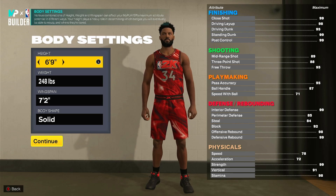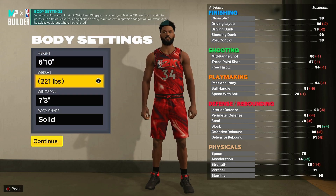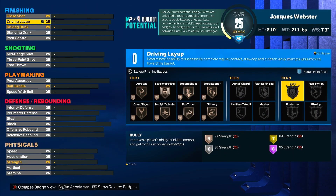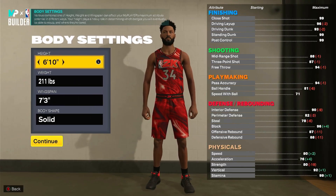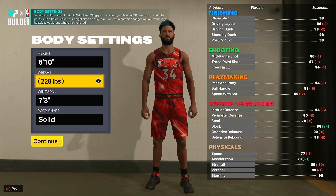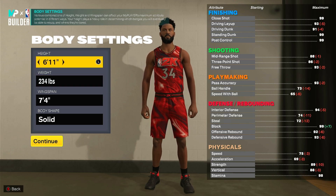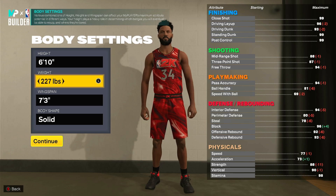First I'm gonna have to decide if I want to do 6'10 or 6'11. I don't know what the highest speed you can go — oh you can have 80 speed. I also want to look at Bully too because he's one of the strongest players. I get 89 strength for gold Bully, so I'm gonna see how fast I can go while having 89 strength. I think I can go like 77 speed which is pretty good. If I go 6'11 I might be a tad bit slower, I'll just try both and see what happens. So that's 89 strength.